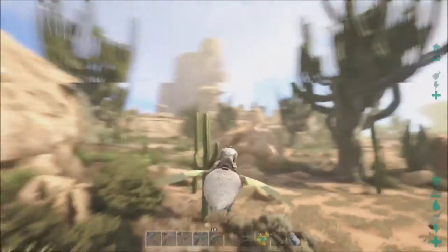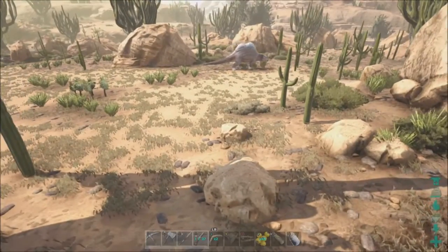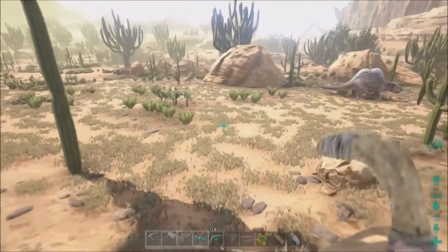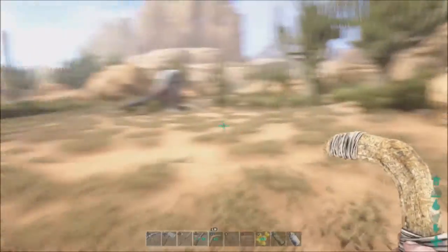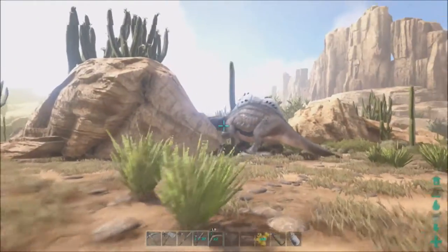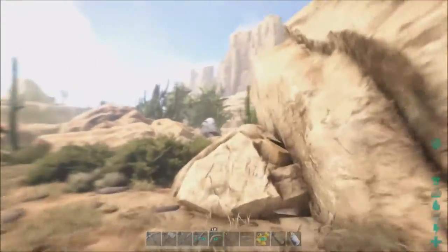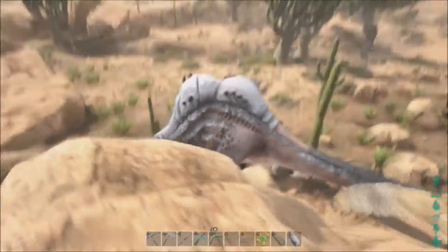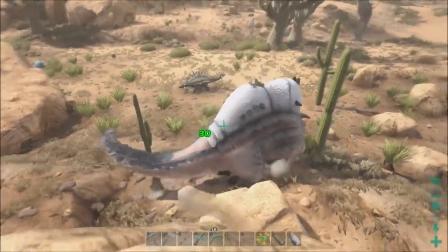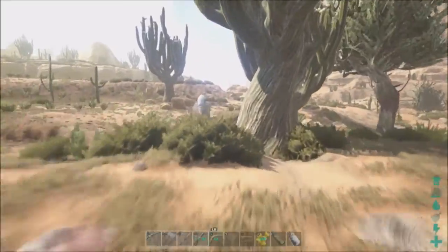Oh, a level 72 — that'd be perfect! Just got to figure out how to get it knocked down. Hopefully there's nothing dangerous around here that could eat my face. I guess we'll just throw the boomerang. Oh, he's running already. Dang. Didn't know he was going to run like that — I thought he was going to attack me. I swear these things attack.